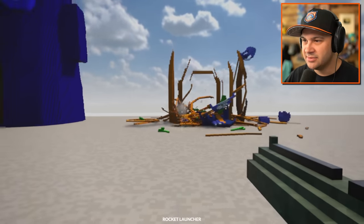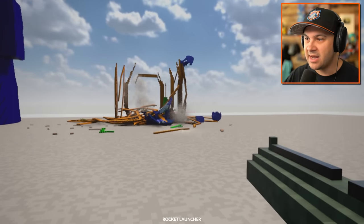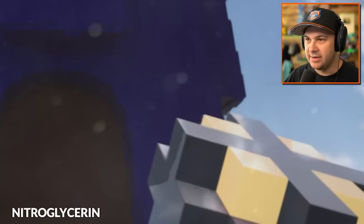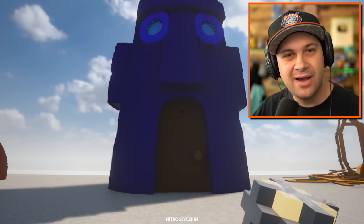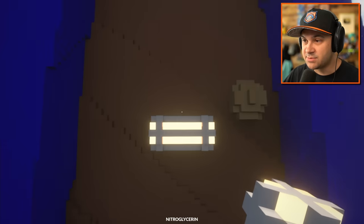A rocket launcher - yeah, that's an effective way to take out walls. Fair enough. What else do I got in here? Nitroglycerin. Let's move on to Squidward's house. I've always felt like Squidward's house needs an update. Well, I'm here to update with explosives.